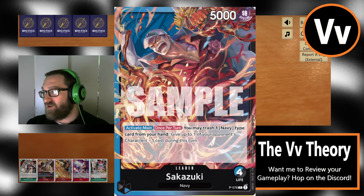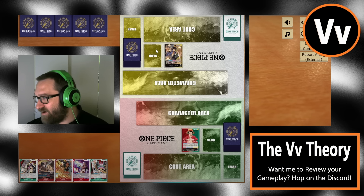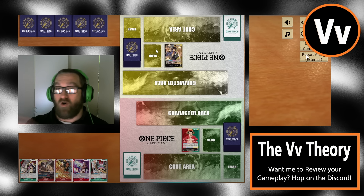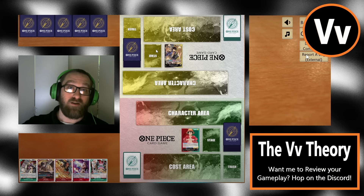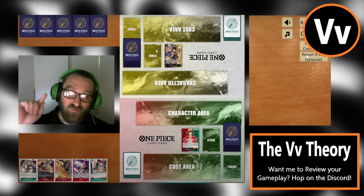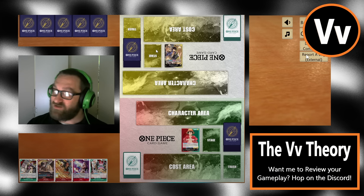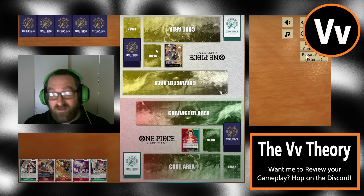First things first, let me move this leader card — we got a game of Red-Green Luffy versus Black-Yellow Luffy. For those who don't know what the VV Lab segment is: it's a community-submitted video. If you're interested in me reviewing your game, record it using OBS — free software — put it on YouTube, make it private, send the link to my Discord under the 'review my games' tab, I'll put a thumbs up and add it to the list. I do one of these a day; it acts like a miniature coaching session, free of charge.